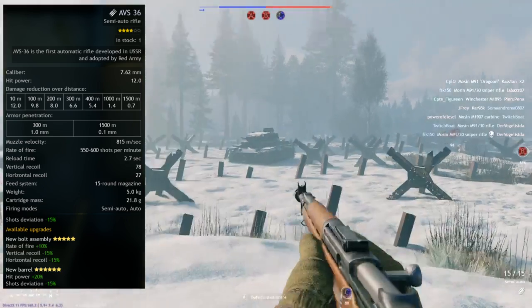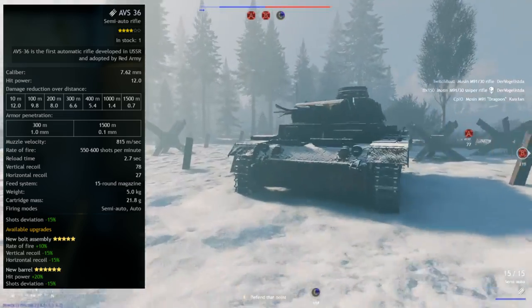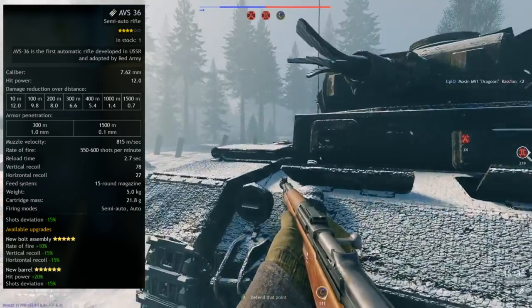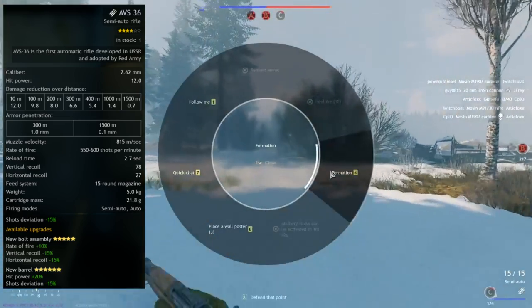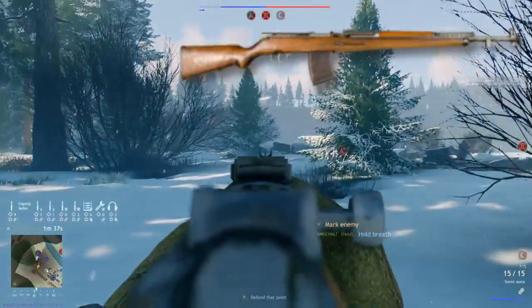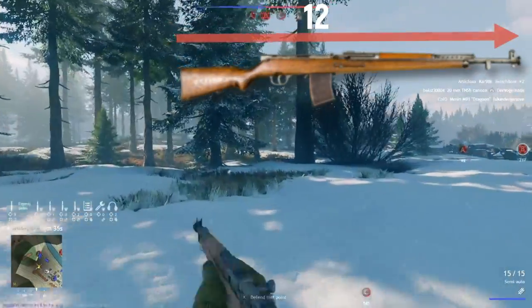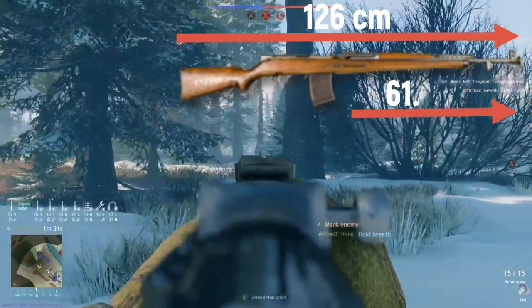Reload time is 2.7 seconds, so quite fast, but it has a heavy recoil with 78 vertical and 27 horizontal. The real weight was closer to 4kg than the generic 5kg we have for each and every rifle in-game. It has an overall length of about 1m 26cm with a barrel length of about 61.5cm.